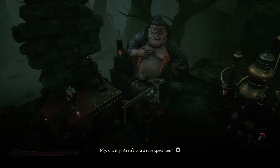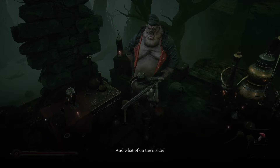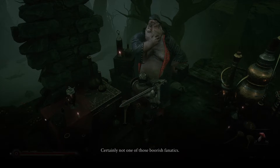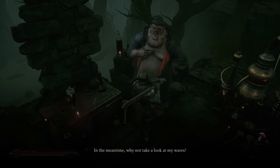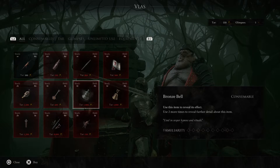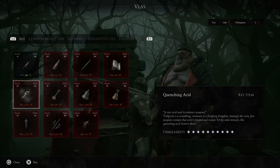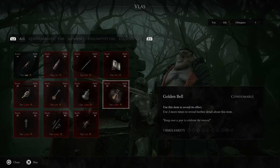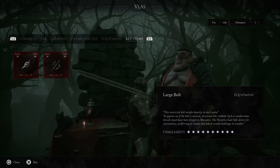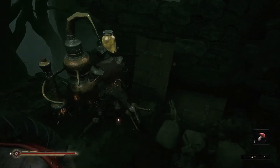'Aren't you a rare specimen? Rather dashing in that curious attire. And what if on the inside? You must be a gentleman. Certainly not one of those boorish fanatics. Why not take a look at my wares — surely there's something you'll fancy amongst my collection.' I'm assuming we gotta purchase some of these to understand what they do. Quenching acid, simple loot, large bowl — I believe that's for the ballistic thingy. We just need a bunch of tar.